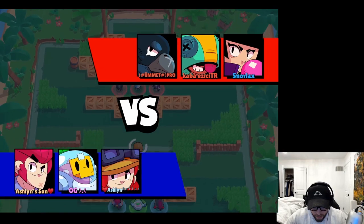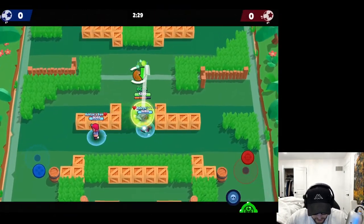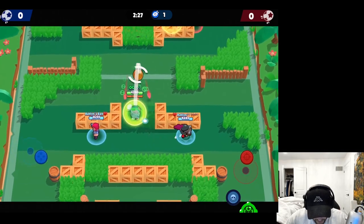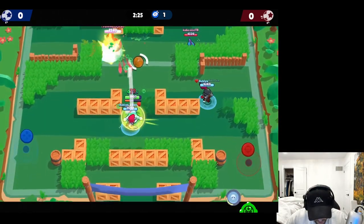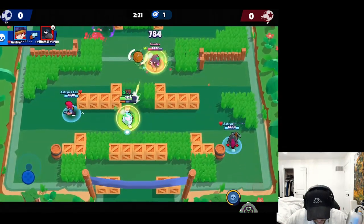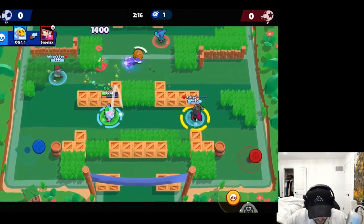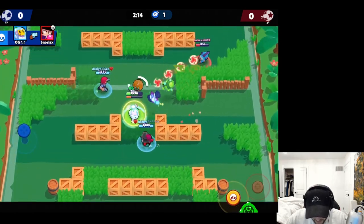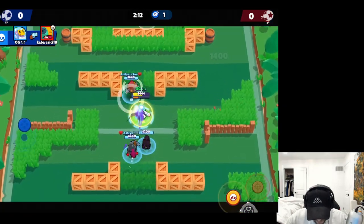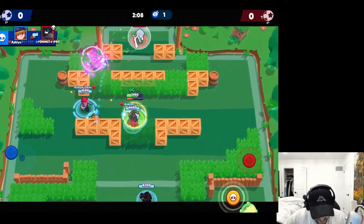Alright guys, game number one. One thing I immediately noticed about the star power is that it kind of lingers for a while - someone in my chat said it stayed for three seconds after. It's actually really useful. I don't know the exact damage reduction but I'm guessing it's around 40%, which is pretty good. It actually gives Sprout a good amount of sustain because he also has his gadget which gives him a good amount of HP.